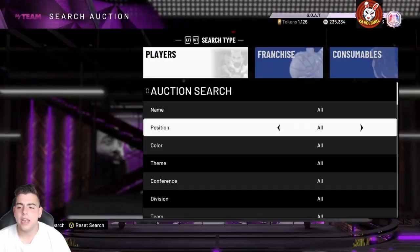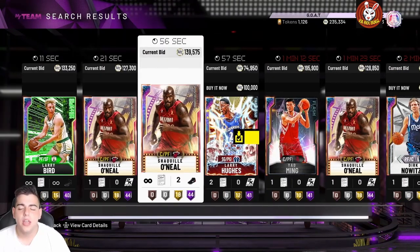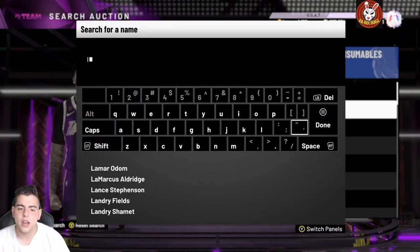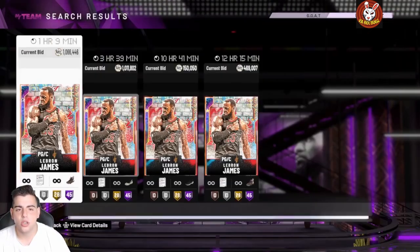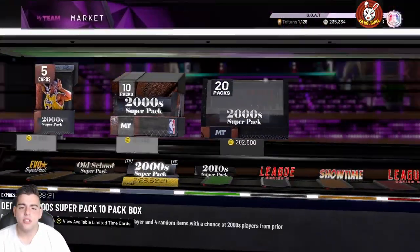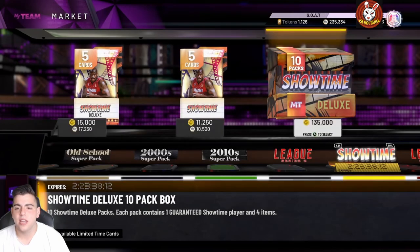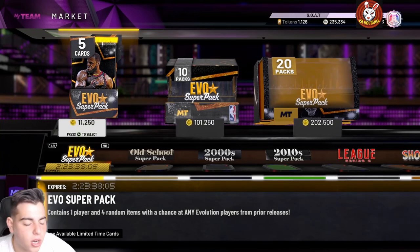If you want to pick up any opal right now, it's probably a good time. Bird for 130K is a really good price. Yao Ming is cheap, Porzingis is cheap, Klay Thompson is a good value. LeBron is at one mil — he dropped a lot. What you guys should be doing is hopping on the pink diamond filter, buying some opals to stash. In end game, you can't really make investments because everything just keeps dropping. We're going to go over the new evos in the next video — hope you guys enjoyed, have a good one, peace.